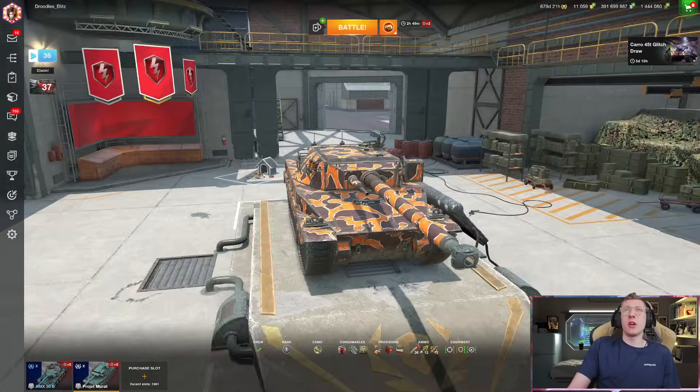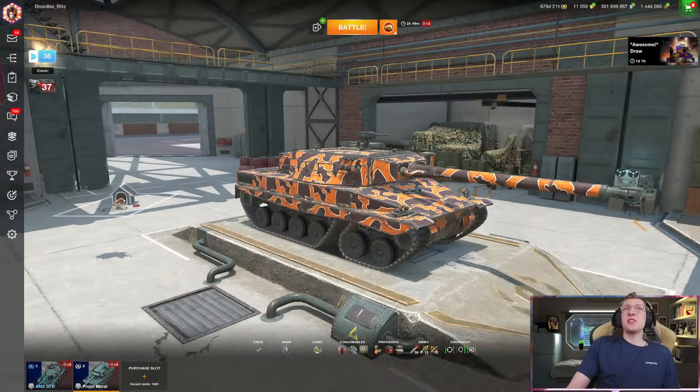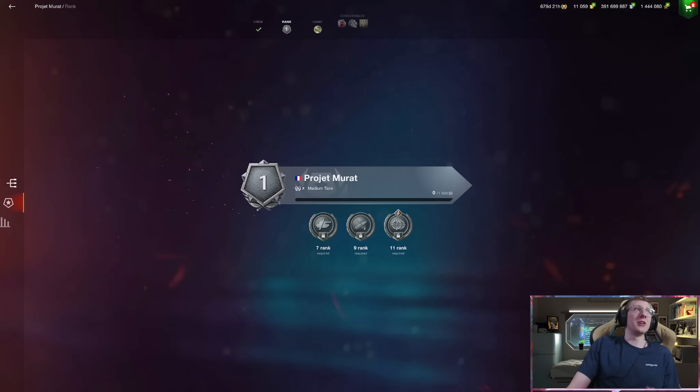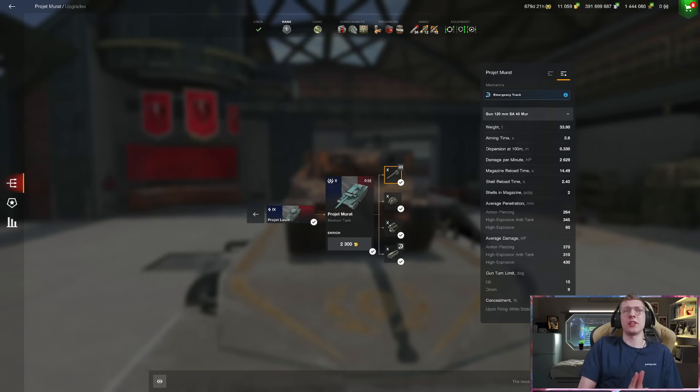We are here to play the Projet Marat, and this tier 10 is honestly quite fun looking. We're going to go over its stats, its armor for a brief bit, and then finish off with live gameplay and my personal opinion on whether you should grind this line or go for other mediums like the newly mega-buffed E50M. Let's start with the stats.